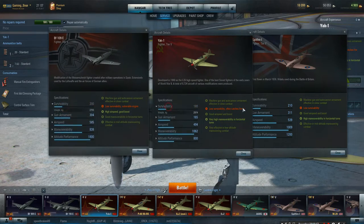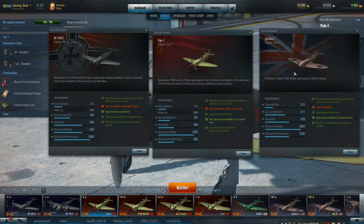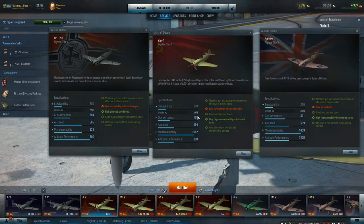Survivability: 200, 180 and 210. Weight: 2,900 kilos, 2,700, 2,800 — so this is heavier but it's got less hit points than the other two, so that's something to watch out for.